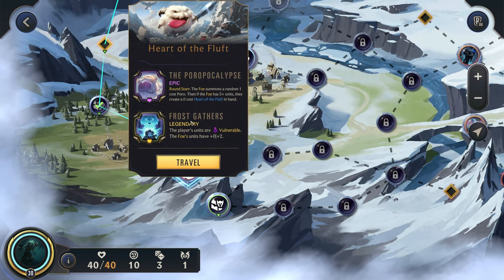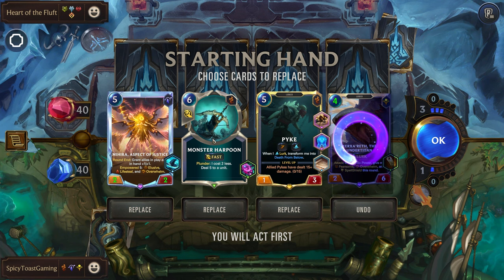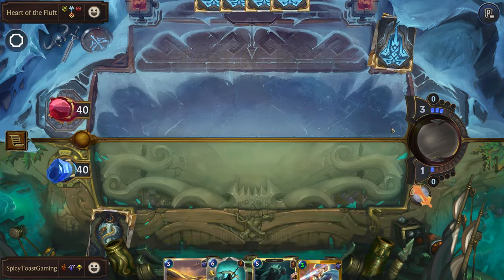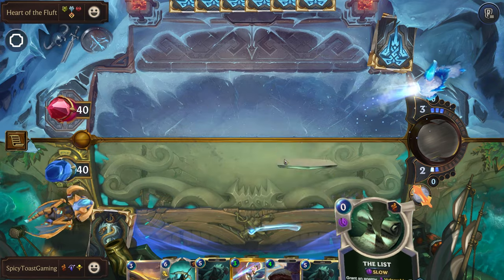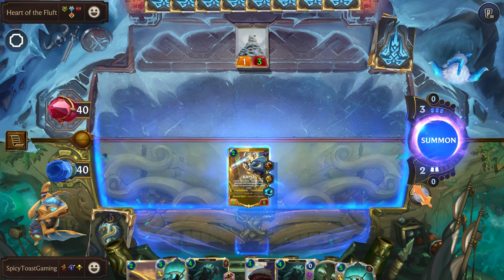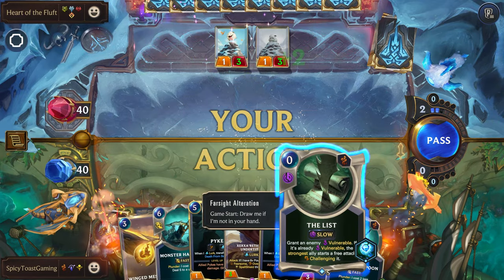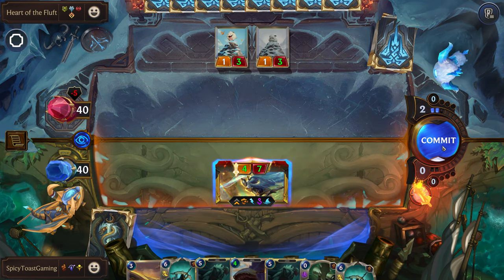Up first — Heart of the Fluff and Frost Gathers. We can get rid of this one. Might actually hold on to the harpoon — that could be pretty good. Let's get rid of that. Pretty sad we didn't get any of our cheaper units, but I guess we can just play Kale round one. We could go for The List — I think we'll just attack for now.